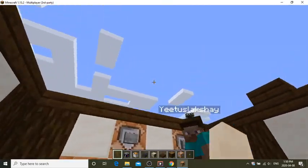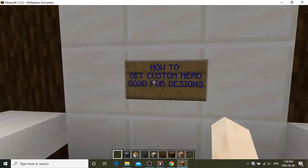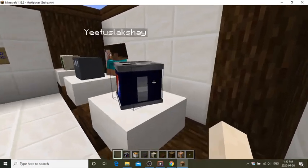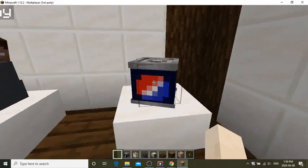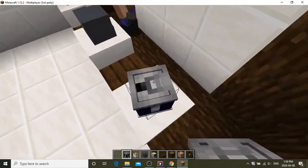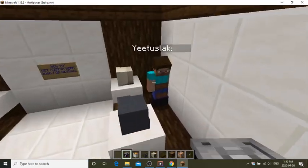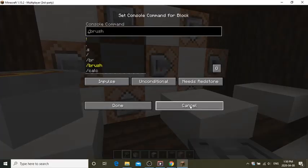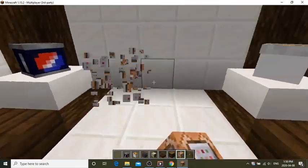Welcome back to my server. Today we're going to show you how to get custom heads for designs. Have you ever wondered how to get a Pepsi bottle on a table in a little restaurant? Well, this is one right here. You don't need a plugin. You can do this in single player or multiplayer, but you just need to have command blocks enabled. Command blocks look like this.